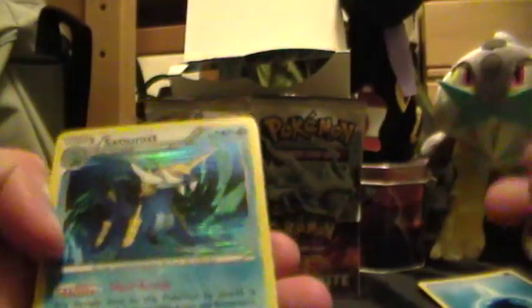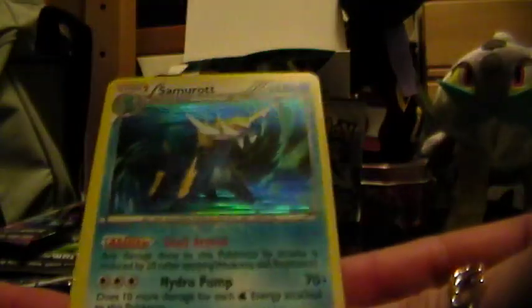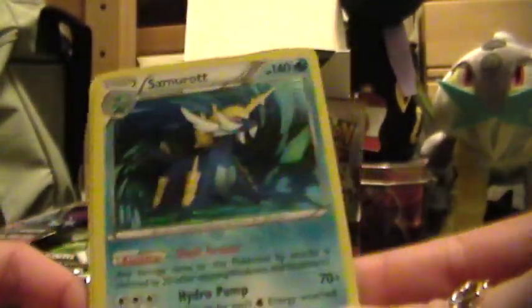Here is the Rare — this is the Serperior with the Ability. These are really good. Here is a Servine, Energy Switch, Super Scoop Up, a Lightning Energy, Joltik, Pidove, Oshawott, Solosis, and Universal Revive.